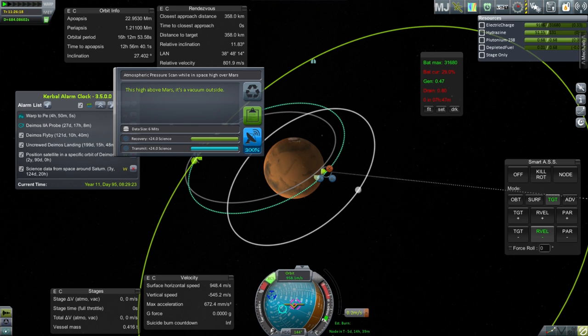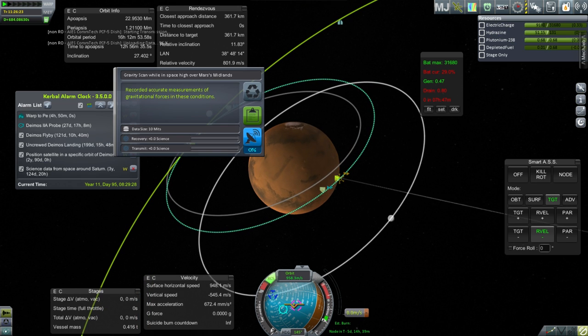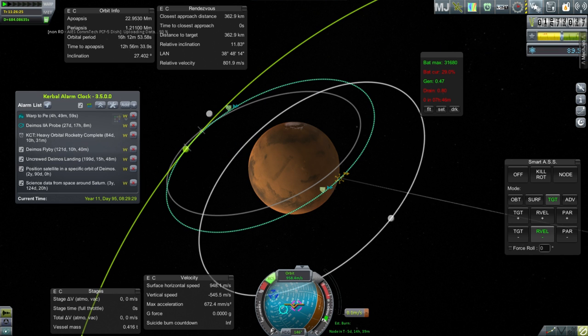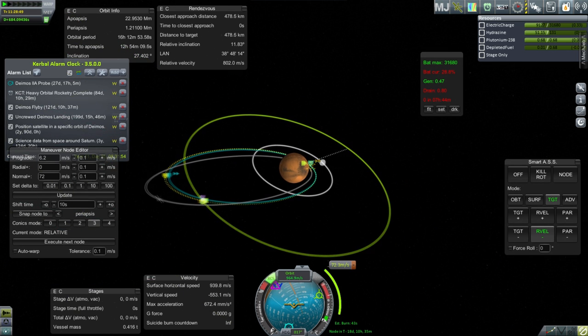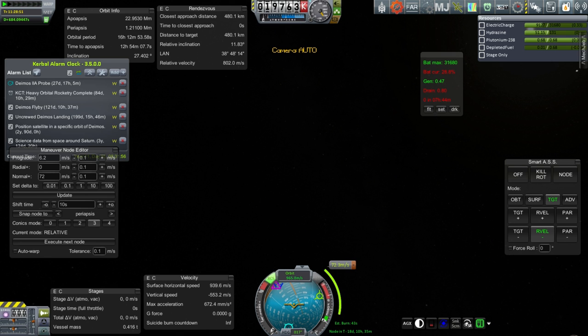We can transmit atmospheric pressure in space high over Mars - that'll get us 24 science. We reset that one, we've done it before. And we reset the gravity scan. We got the science - that's something anyway. There is another encounter with a periapsis of 72.3 - I think we can swing that. 18 days - well let's try it.